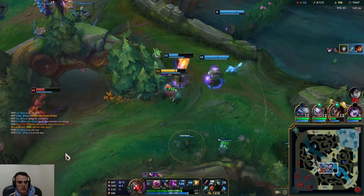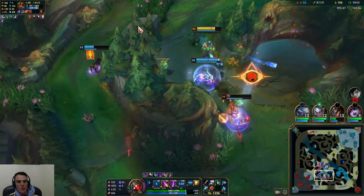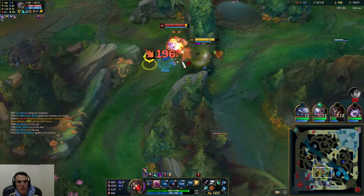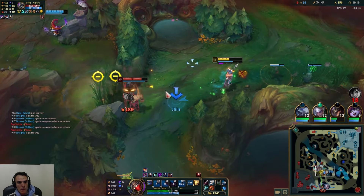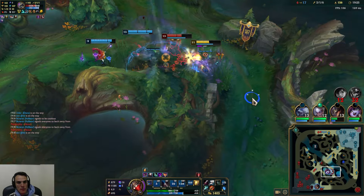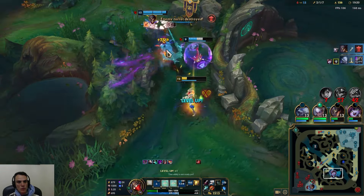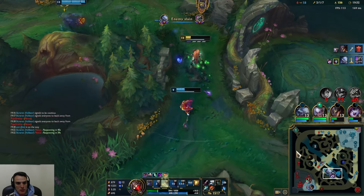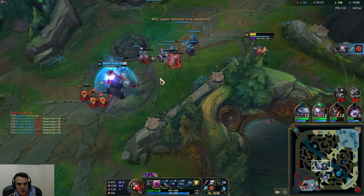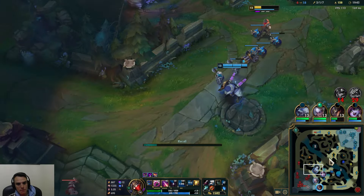He's squishy, yeah he's squishy. I don't know, I need Q first. This slow is really OP here. Yeah, now we go mid. Warrior. Should Q always before you shoot there too. It's a bit hard to do with 100 and something ping. Your actions don't always get registered. It's a bit weird, but I'll go top.